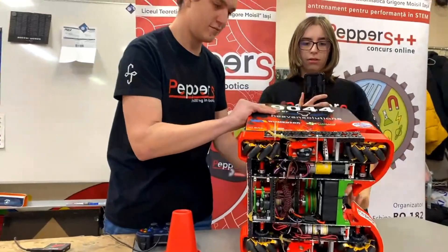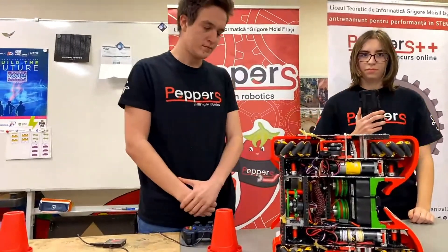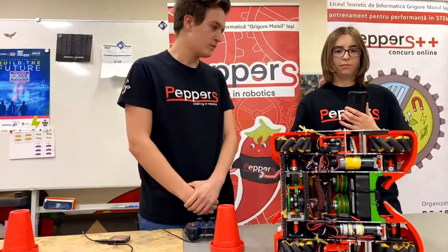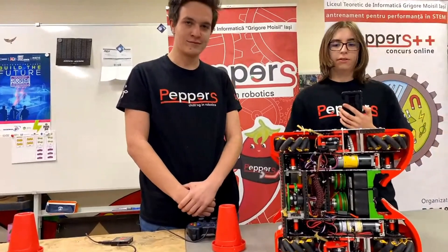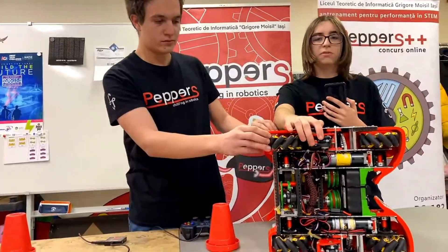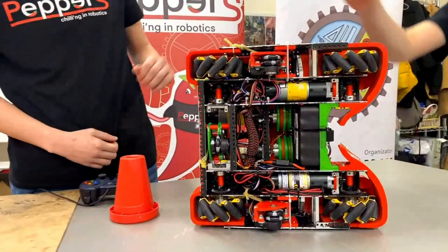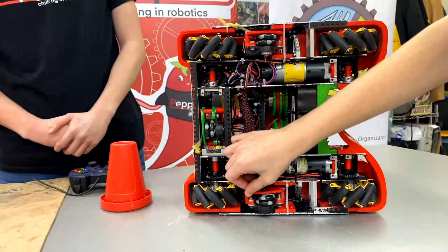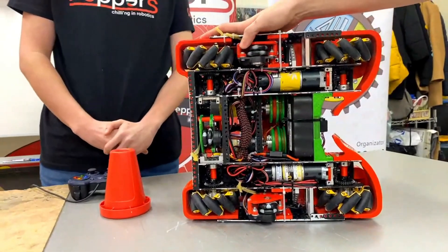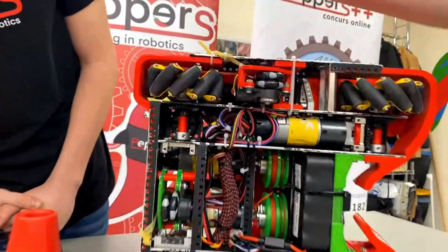You brought up odometry, so let's talk about your software. What are you using for your autonomous pathing and path following? For the path following, we use Road Runner and we actually use simple splines. For good localization, we have three odometry wheels. These are actually open odometry with a bit of modifications to work with just 3D printed parts.